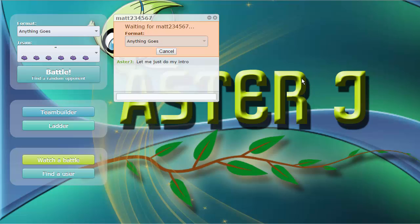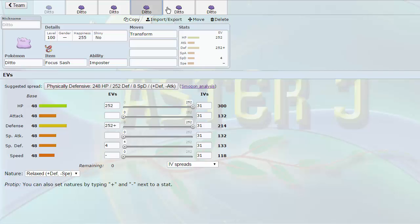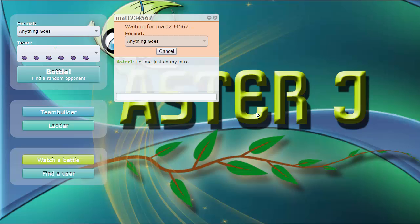We're going to challenge my opponent right away and see if he responds. We have two Choice Scarfers on this one, Focus Sash, Choice Specs, Choice Band, and the last one is Expert Belt. I don't want to be locked into moves constantly, but having four Choice Users really puts a big dent in on your opponents. Having that Focus Sash turn one is also very nice against other Focus Sash leads. Let's see what my opponent is going to bring to the table.